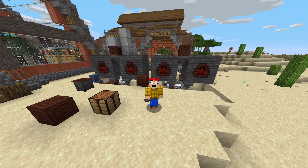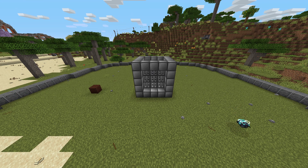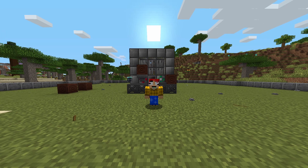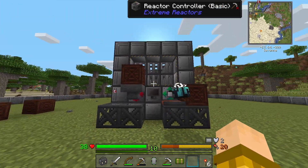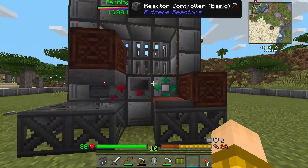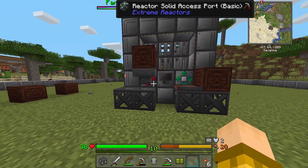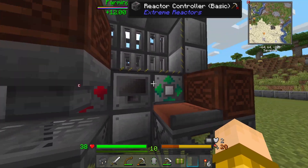Let's jump into some extreme reactors — maybe not so extreme since it is the basic small one. We'll get the big reactor soon. One bigger-than-average extreme reactor, all ready to go. If we look at this from the front, we have an import and an export port. Your yellorium goes in through the import, and the reactor exports cyanite — which is what you get once your yellorium is used up, and you need that for making turbines.